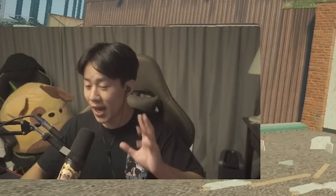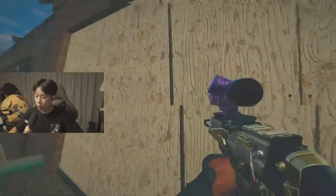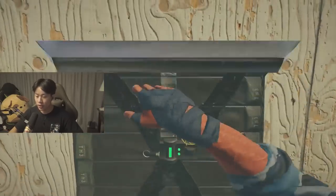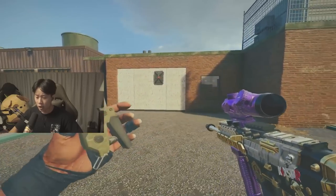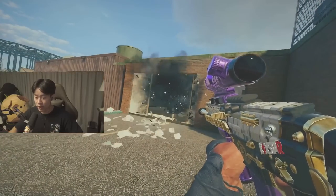Moving on to Thermite — this one actually surprised me. When going up against a Mute Jammer on a wall, don't wait for teammates. You can rappel up a little bit higher, out of the Mute radius, and go for the wall. If you put your charge slightly higher, it will actually go off because it's outside the Mute radius, especially after the recent Mute nerf.